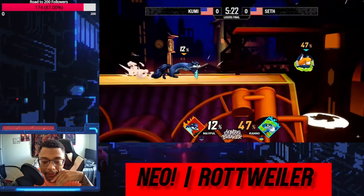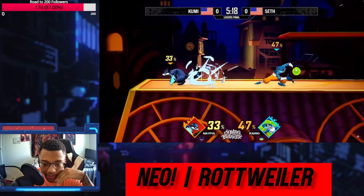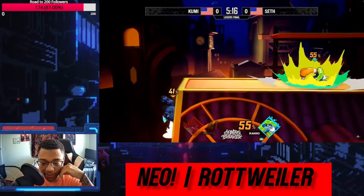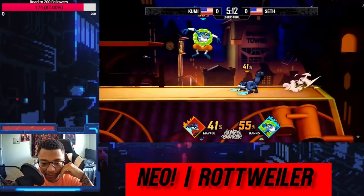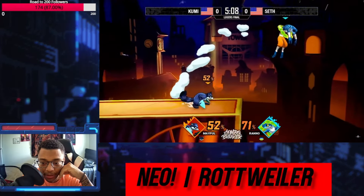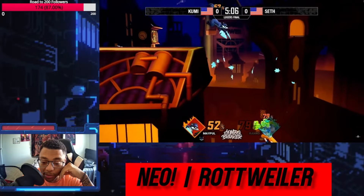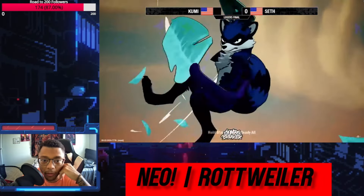I actually like both their styles on both these characters — this is kind of why I wanted to cover this set. They both have a pretty clean, simple style, but they can dig deep where it matters, and that's kind of hype. Dash attack into — double jump catch with the fair. Grab ledge, makes sure he can't grab it, and then takes game one.